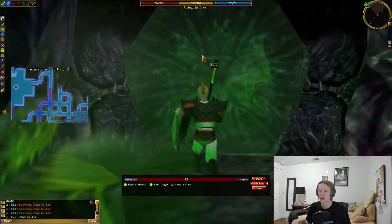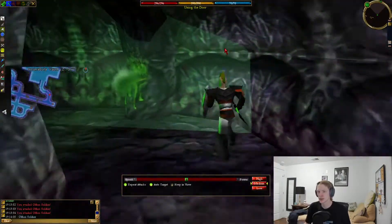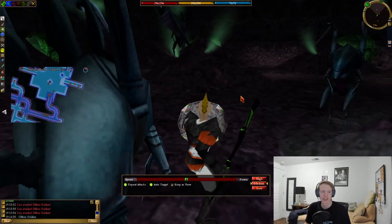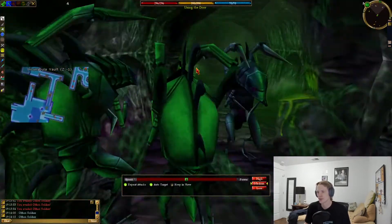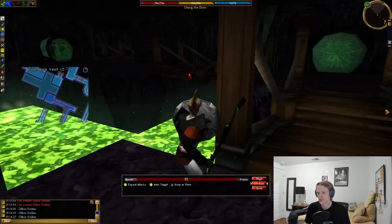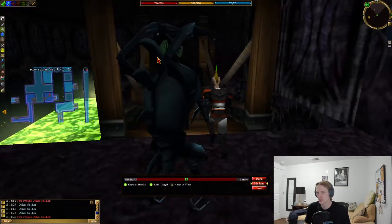In that entrance room there are two ramps down, and you're going to want to take the north one. Then generally make your way northeast until you come out into this room, and continue making your way northeast. That's pretty accurate for the entire dungeon.